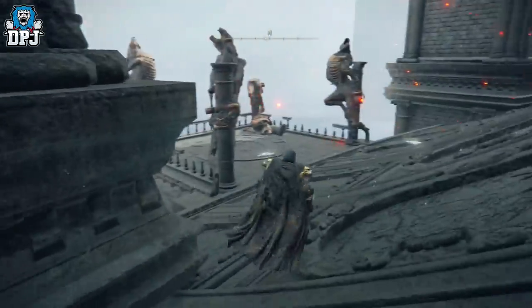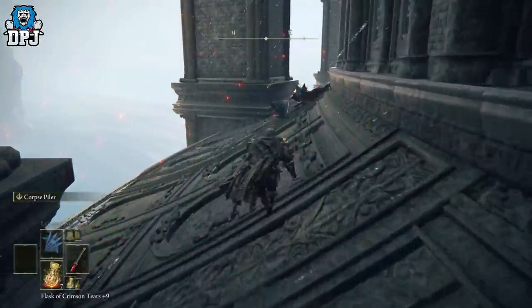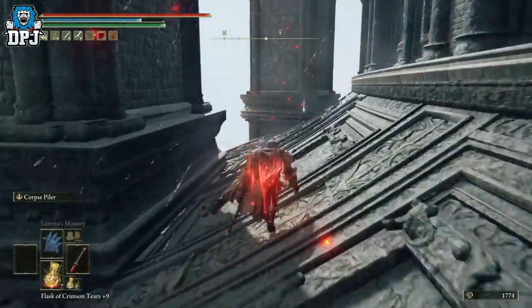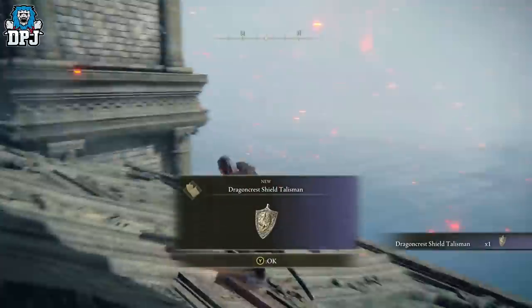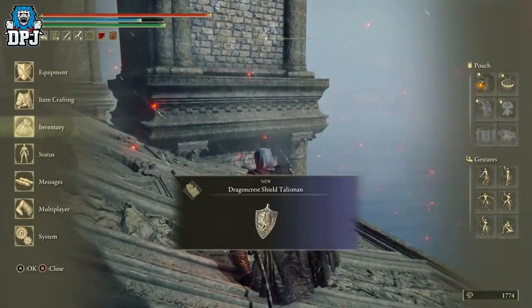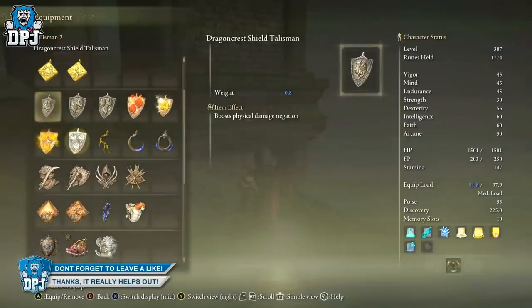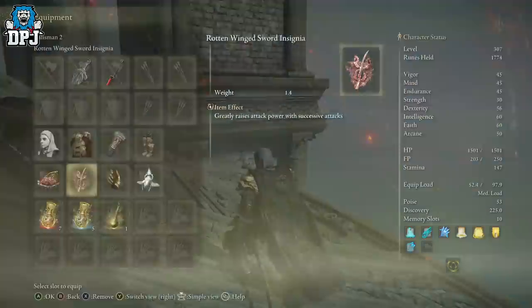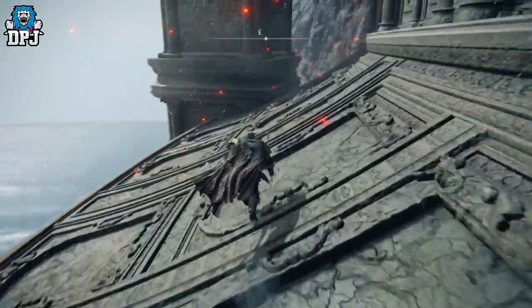My mate said there is another item here as well. Come for me — there we go, right there, we got another item. It's a talisman. It's not even a plus one — so this is basically an area they planned for people to explore early on.